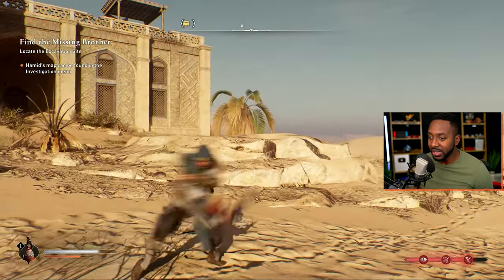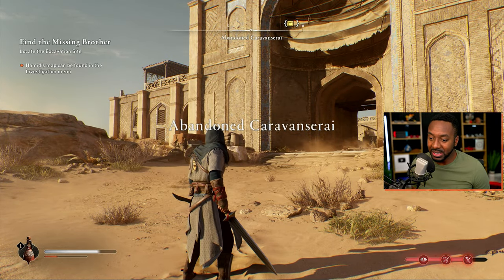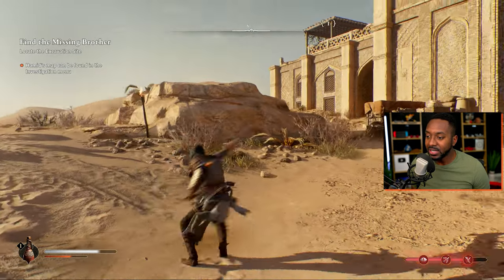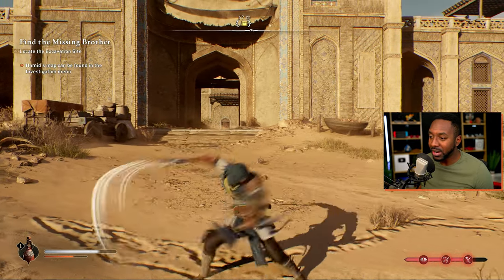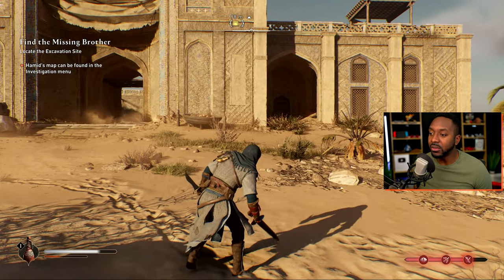We have our standard attack — if you hit R1 on PlayStation you do your standard attack. If you look at the bottom left, I have my stamina gauge which is the orange bar. It heals after I stop attacking, and as I'm attacking I utilize it. We also have our heavy attack — if you hold R1 you do the heavy attack, which does good damage as well.